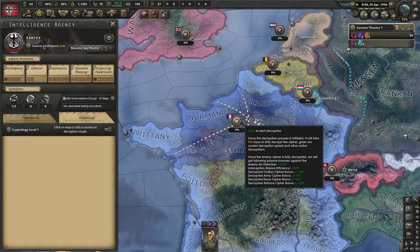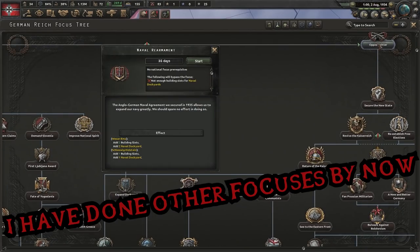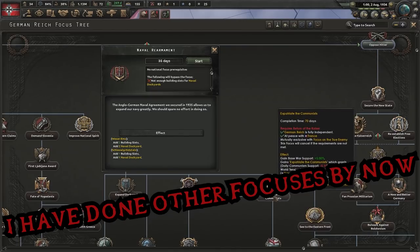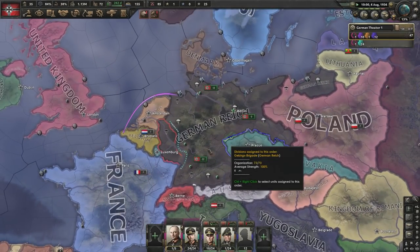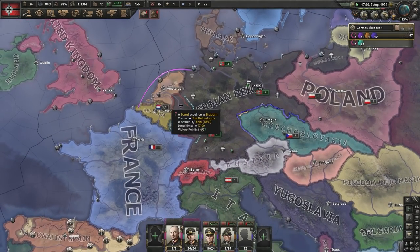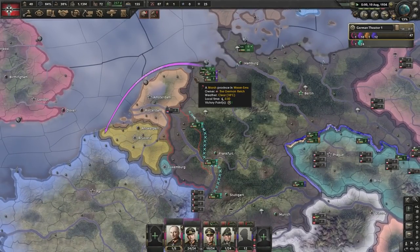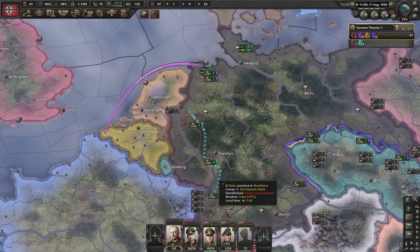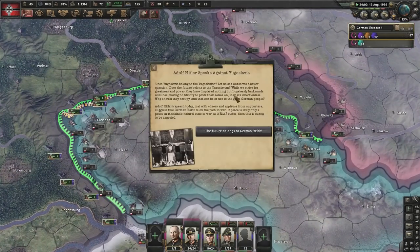I think I'm going to start decrypting France when we eventually get to war with them. Naval rearmament so that when we do oppose Hitler, we've got the expatriate-the-communists focus ready. I've basically got everything else covered — a good naval invasion to the north, lads ready on the Rhineland, and we're building up against the Czechs.